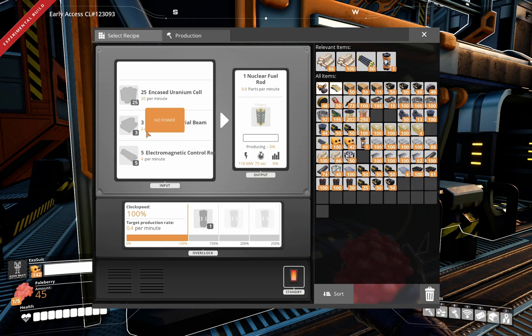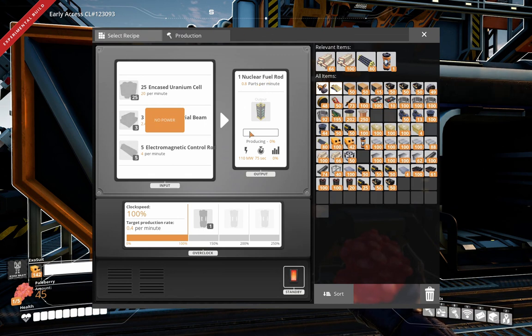Let me recalculate — 70 control rods, 20 a minute, 0.8 fuel per minute. I was reading that number wrong. So we're going to need 18 of these machines — 18 of these giant manufacturers with this recipe to make our fuel rods. That's almost 2 gigawatts of power just for this, but that's going to produce enough fuel rods to power 70 reactors — 175 gigawatts of power from this setup. I'm excited to get that started.